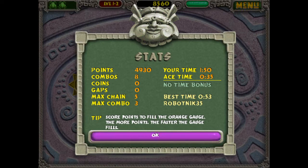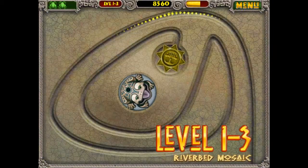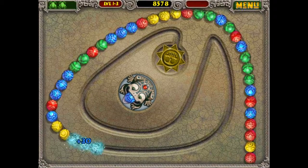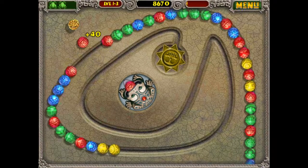Unfortunately I'm absolute garbage at doing that because I usually just focus on making as many matches as I can rather than being smart about placements — looking for opportunities to create massive chains and combos and being as efficient as possible. I'm usually just trying to go as fast as possible, not really taking my time. This is Riverbed Mosaic, and the first few stages honestly aren't that difficult.